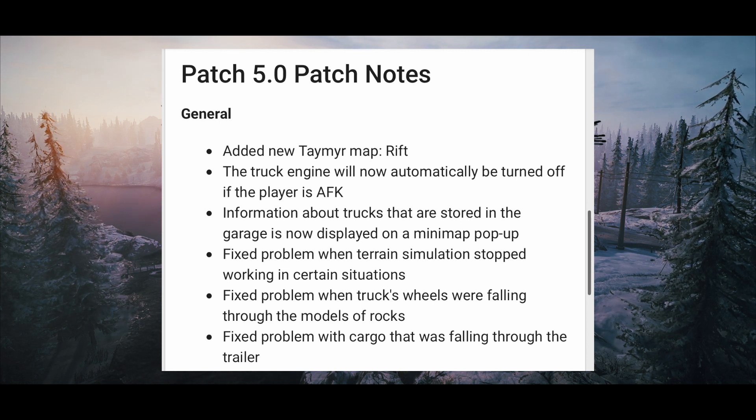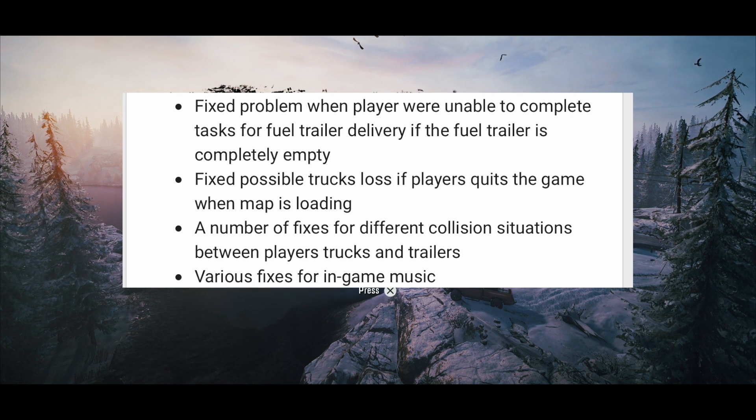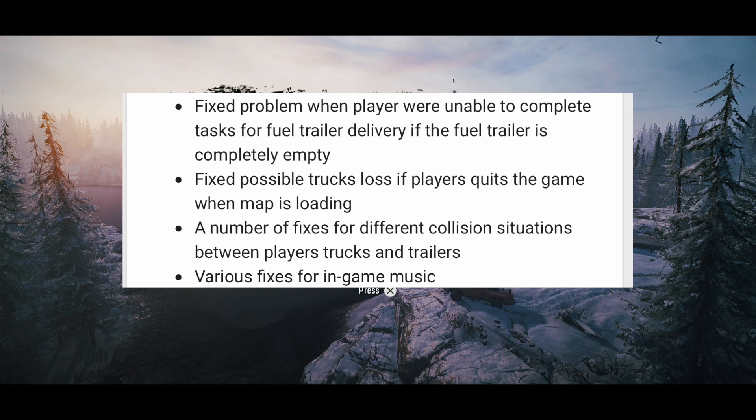Fixed problem when the truck wheels were falling through the model of rocks. Fixed problem with cargo falling through the trailer — this was a really big issue, guys. That was basically a core feature of the game where you're supposed to pull big trucks with heavy payloads, and we weren't able to load anything on the trailers. Fixed problem when the player was unable to complete tasks for fuel trailer delivery if the fuel trailer is completely empty.